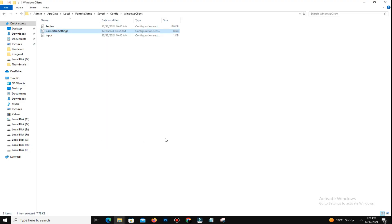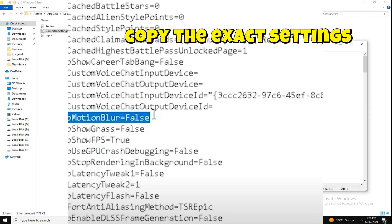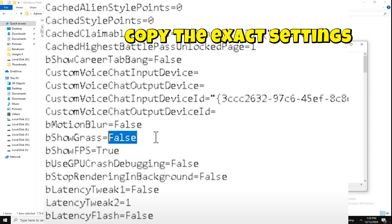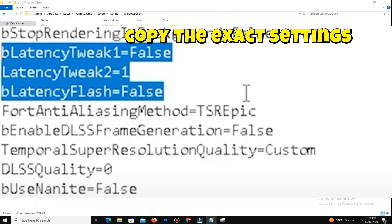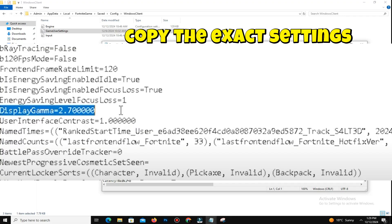First, right-click on the file and unmark the Read Only option, because we need to change some settings. After that, open GameUserSettings.ini. Disable motion blur — set to false. Set GPU crash debugging to false to prevent unnecessary background processes. Set stop rendering in background to false to avoid stuttering when tabbing in and out. Set disable mouse acceleration to true for consistent aiming and editing. Set allow low power mode to false unless you are on a laptop to save battery.